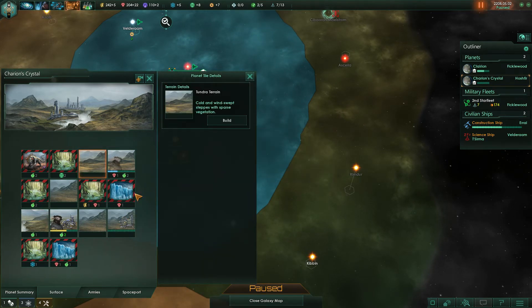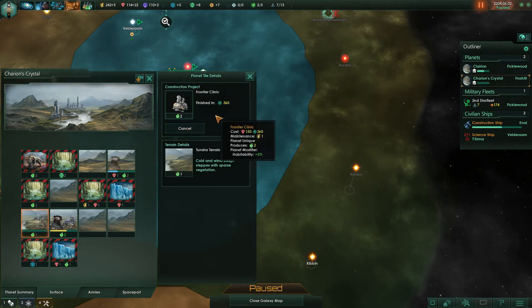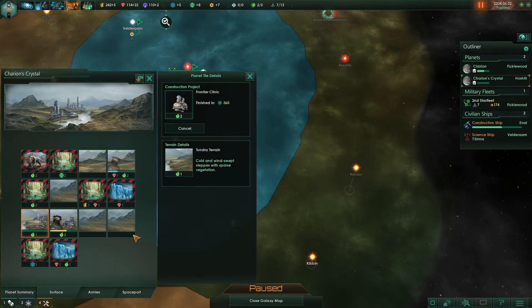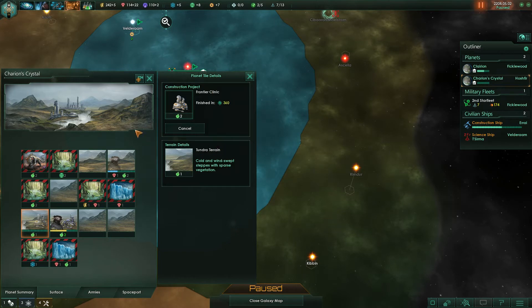We want a frontier clinic because it not only provides food but also increases habitability. This is a tundra world which matches our race, but it's not our home world so it only starts at 80% habitability — 90% boosted because of our race's adaptive trait, but still less than 100%. The frontier clinic gives us an extra five percent, making it 95% habitable, which is almost like home. Then we'll do a regular hydroponic farm.